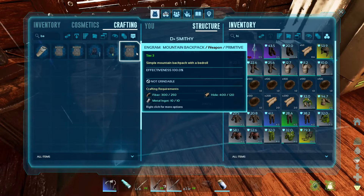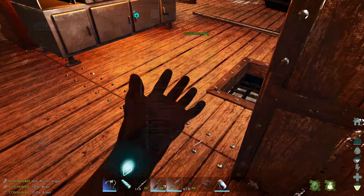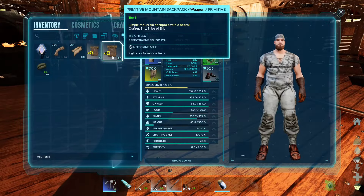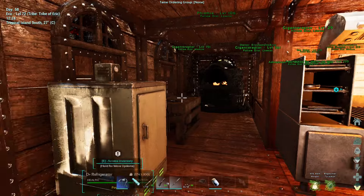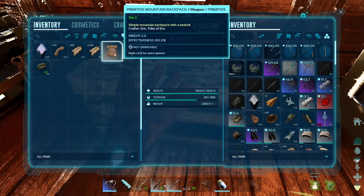Let's craft the tier three backpack - I'm a fan of the mountain backpack. 250 fiber, 120 hide, and 10 metal ingots. Let's take off the one we already have because it's a five second cooldown. Here's the tier three - equip - 35 item weight, that is pretty strong, I dig it. Now we can go on better metal runs.